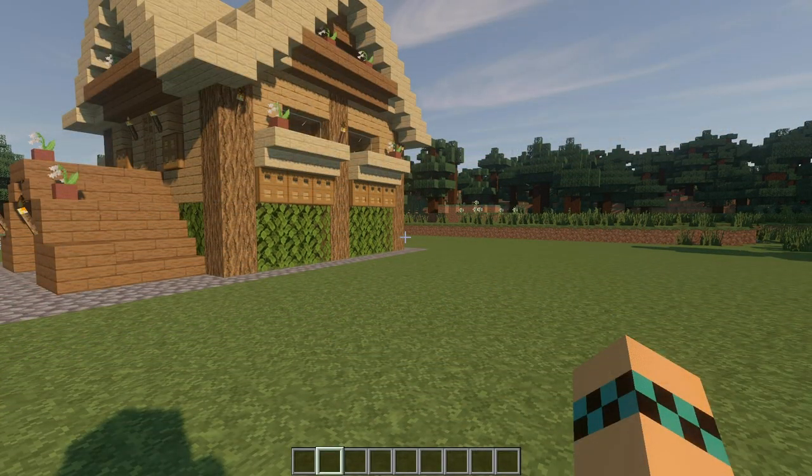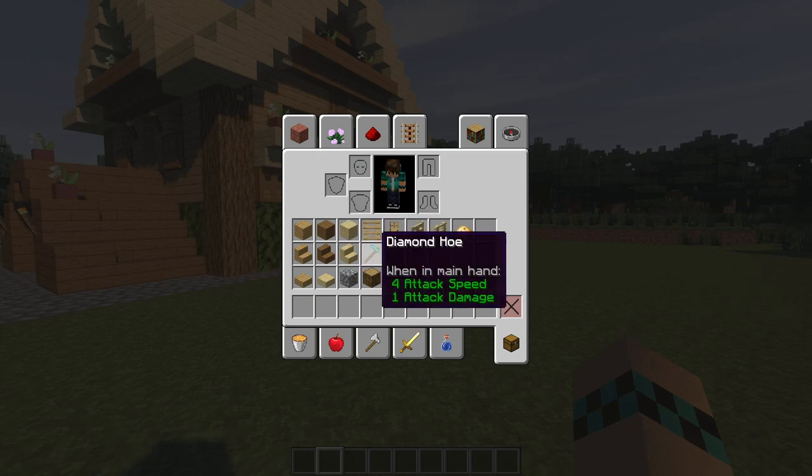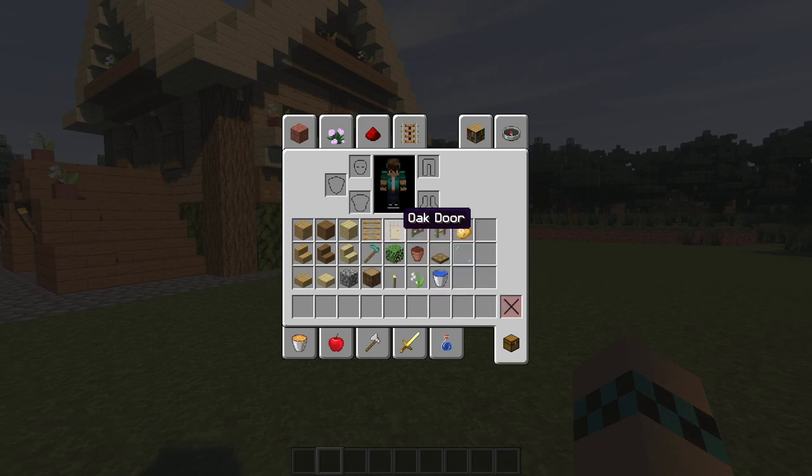Here is what you need to create this starter house: oak planks, oak stairs, oak slab, spruce planks, spruce stairs, birch slab, birch planks, birch stairs, cobblestone, ladder, hoe for making the garden, oak log, oak door, oak leaves, torch, birch fence gate, flower pot. I am going to use lily of the valley flower, but you can choose any flower you want for the decoration, it's up to you.